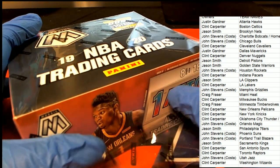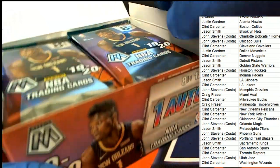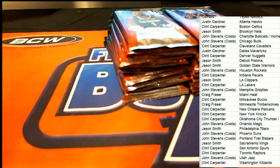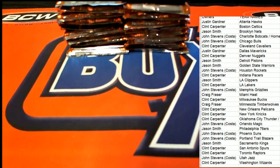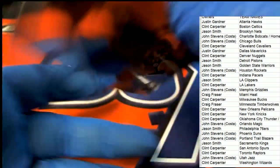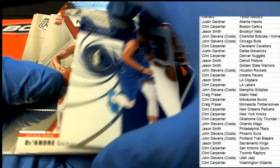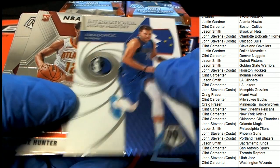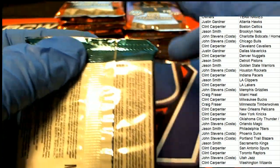Alright, Kennedy — congratulations, man! Let's find some treasure, baby. Nice — Luka international! That's Dallas Mavericks for Justin G. Pretty cool Luca card — Men of Mastery International, Men of Mastery. I got a good feeling about this box myself.